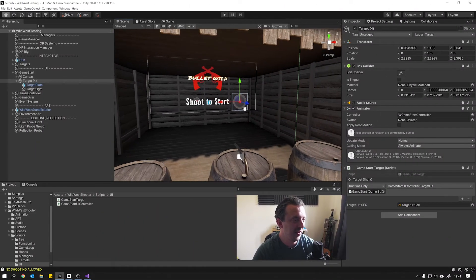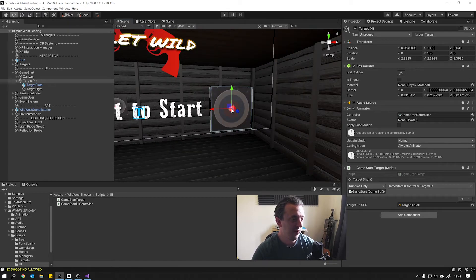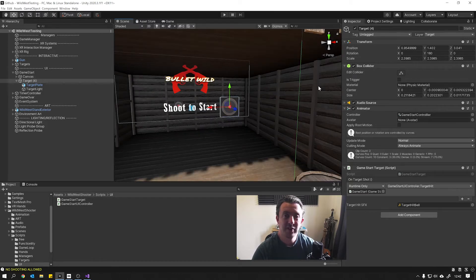What we're going to be doing today is taking a look at these targets and creating our score system. When we shoot a target we're going to work out how close we got to the center, add that as a bonus to our overall score for hitting the target, and then pass that to the game manager.